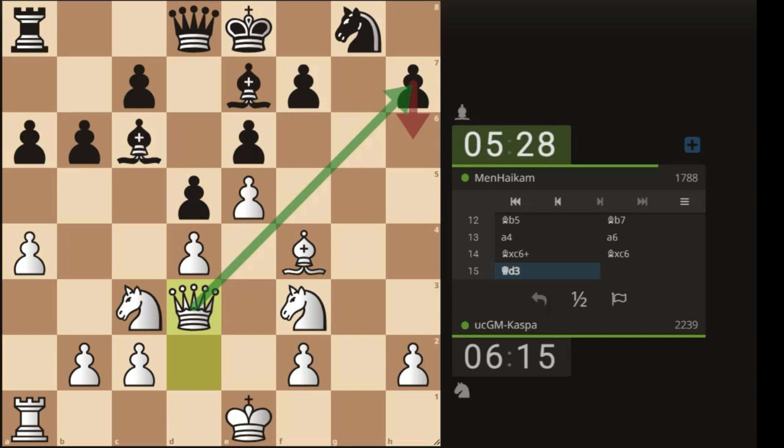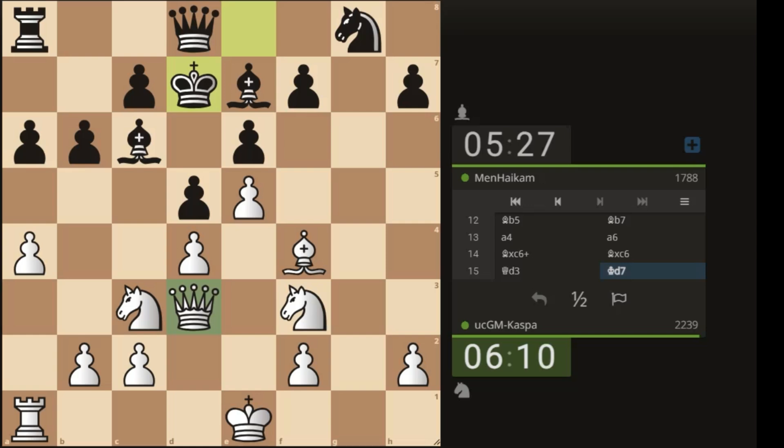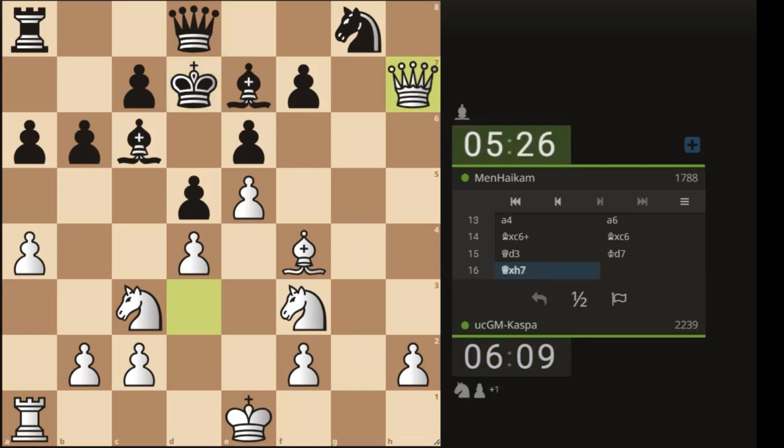Which one of my pieces is the least developed so I can improve it? Do I have any pawn breaks? You have to make a list of those things if you want to make your work easier. If that sounds too complex, just think of the SWOT analysis — what are my strengths, weaknesses, opportunities, and threats? That's all.